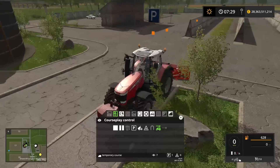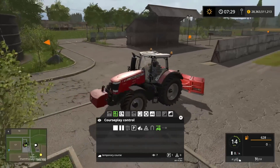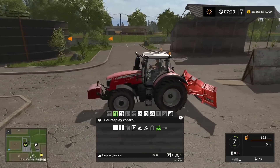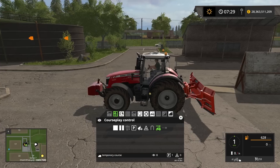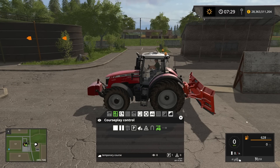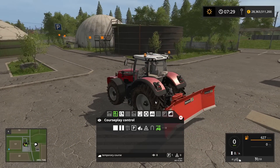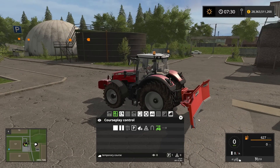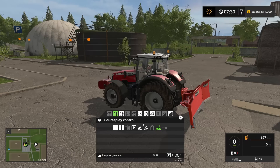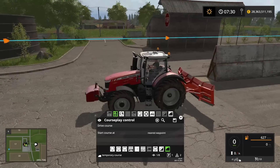Now I press reverse and drive back into the silo. I want to stop just about here — when the tractor drives this course it will lower the blade to measure the ground height. Notice the small slope at the silo entrance, so I want the compacting tractor to recognize the level ground height inside. So I set the stop sign here, and we're done with this course.